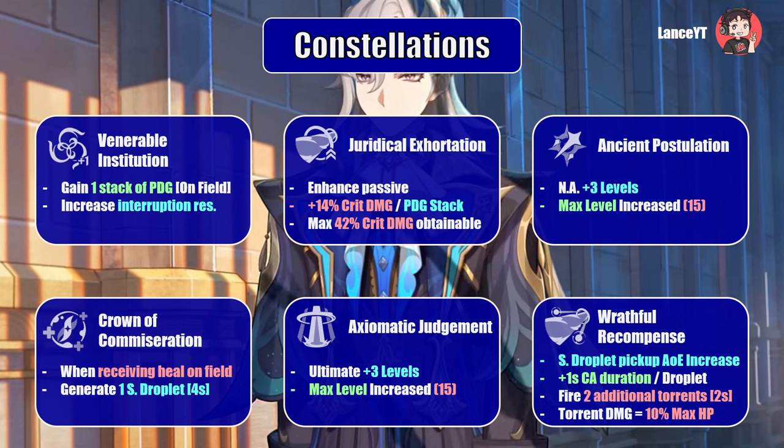His C3, Ancient Postulation, increases his normal attack talent by three levels, maxing out at level 15 — considered the most valuable constellation together with C1 and C2 for damage investment. His C4, Crown of Commiseration, generates one source water droplet whenever Neuvillette receives healing while on field, with a cooldown of four seconds, adding a small but helpful reduction to charge attack charge time over a long battle. His C5, Axiomatic Judgment, increases his burst by three levels capping at level 15, adding even more damage.